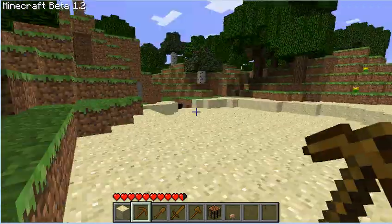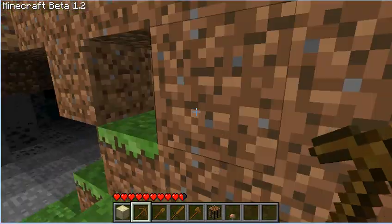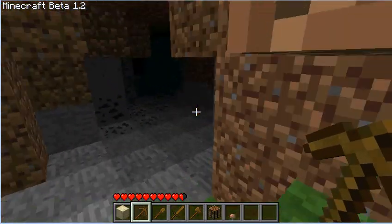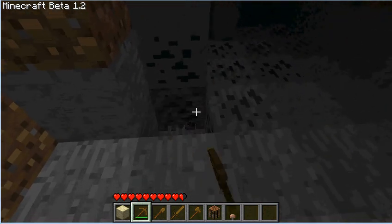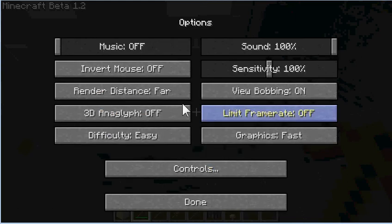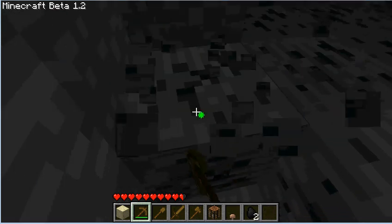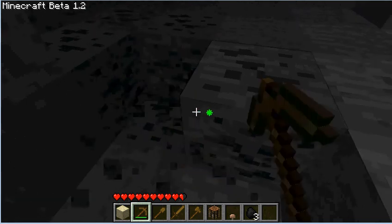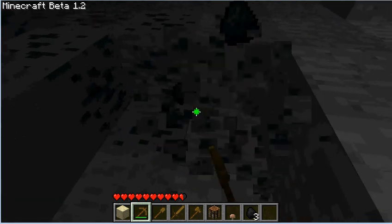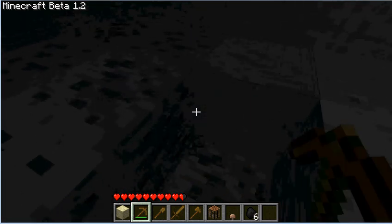And there is some coal! Thank baby Jesus we found coal. I'm going to mine as much of this out as I can. I'll turn the render distance back down to short because it's still lagging, still trying to render the world. You're getting coal to make torches, and with torches you can have light — and with light you won't get attacked by zombies in caves. And whoa, I found iron too! This is a good day.